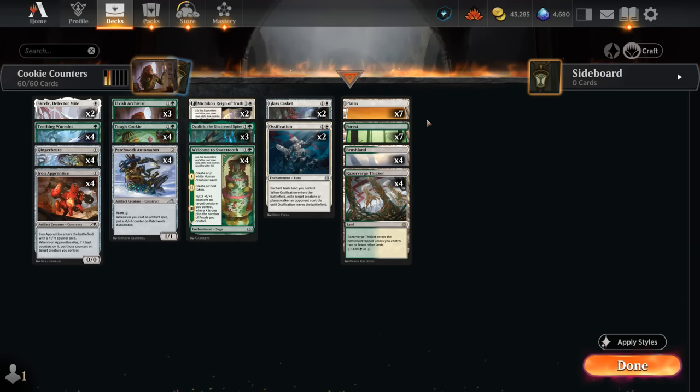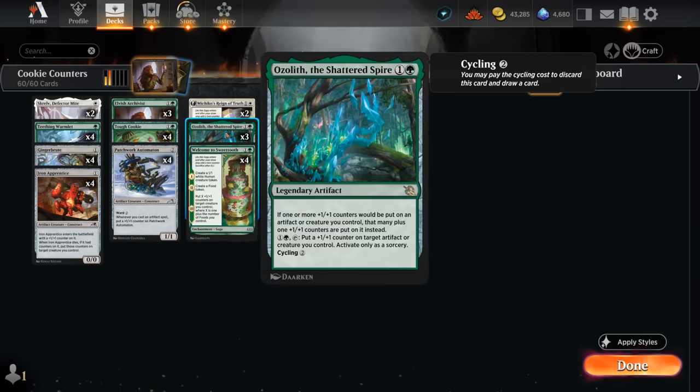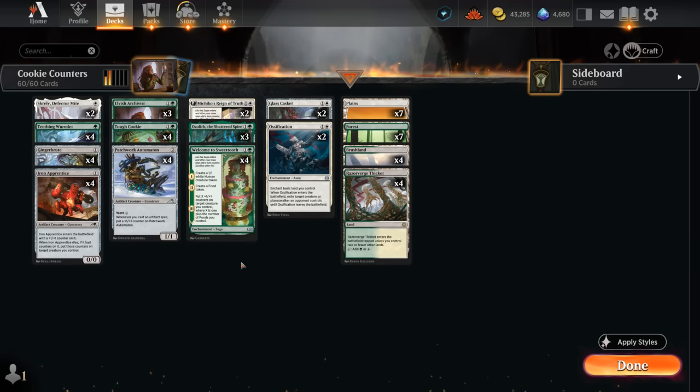Our mana base is very simple — just seven basics of each color and a few dual lands. Not playing any dual lands that enter tapped early on, since we definitely want to be curving out as a relatively aggressive deck. Although sometimes you do end up hanging on to your one drops to play them after deploying Archivist, Automaton, or even after playing Ozolith — we could play Apprentice and immediately make it a 2/2. So sometimes we don't want to play the one drop on turn one.